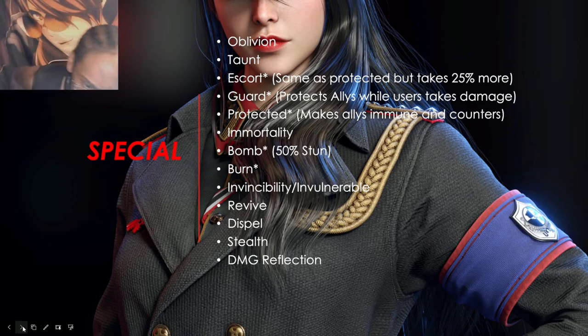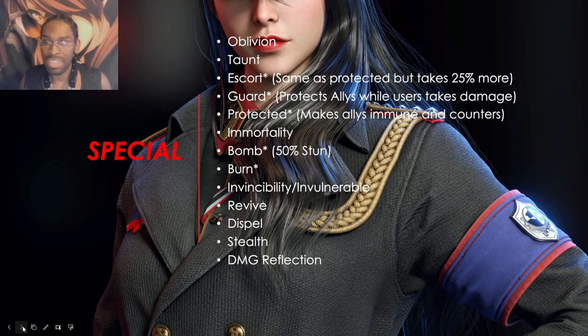Taunt is essentially a skill that tanks use to take the damage — they redirect incoming attacks to themselves. Escort and protected are closely related. Protected is a skill that protects all ally units from incoming attacks; however, the person that cast it will still take damage, and then counter-attack after taking that damage.